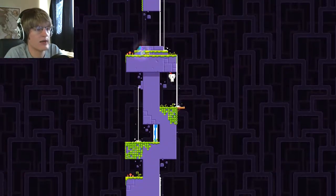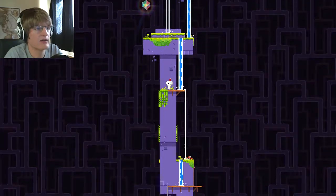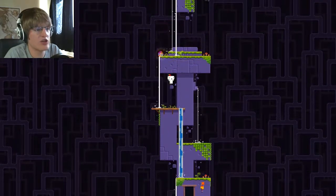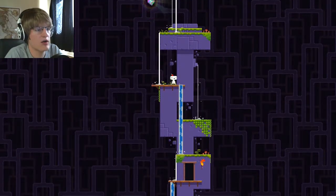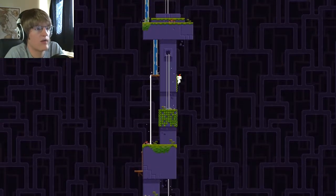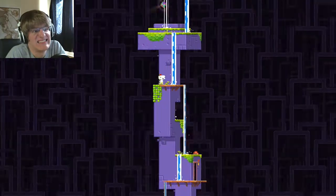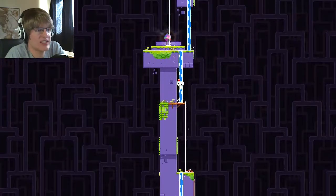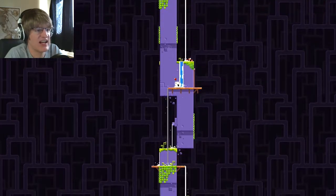How am I supposed to get up? How do I get up? I can't get up that high. I know you're floating up there like there's something for me to do, but I can't get up there. Hello? I know. I'm okay. I don't know. What am I supposed to do in here? I can't. Am I supposed to find a jetpack item or something? Because I ain't getting up there.